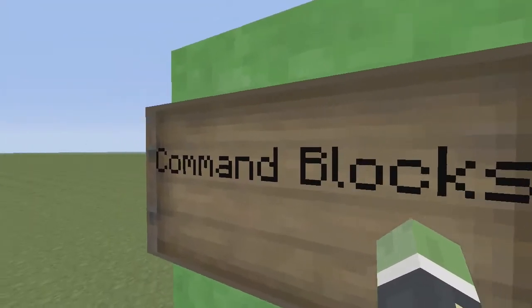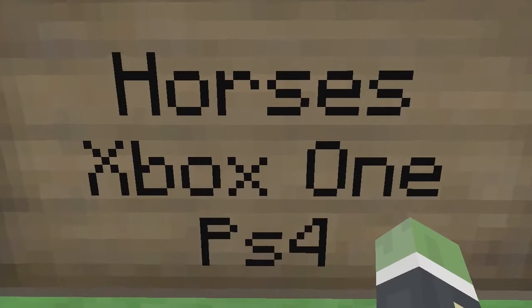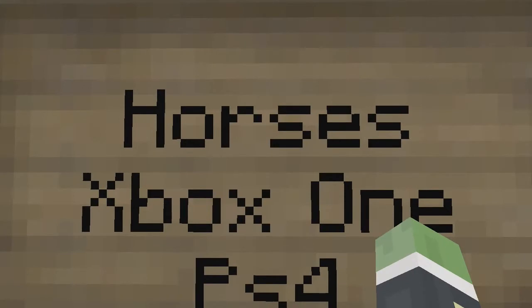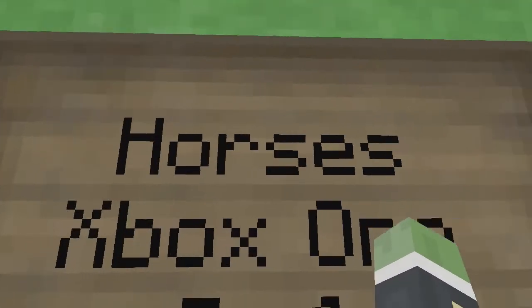So I think command blocks are gonna be coming in on Xbox One and PS4. Also horses — if you saw the PlayStation 4 logo for Minecraft, you saw the 1.6.4 PC version with Steve riding a horse as their logo. So I think horses will definitely be in Xbox One and PS4.